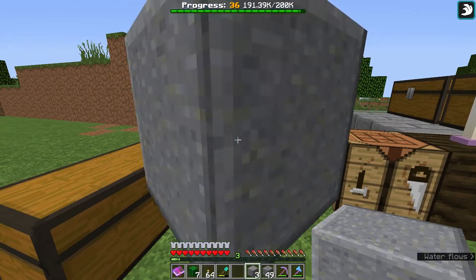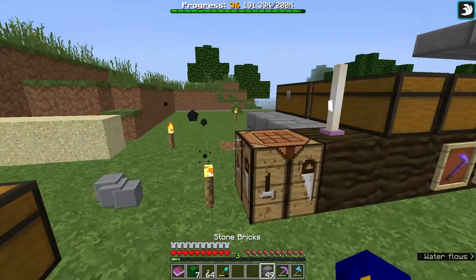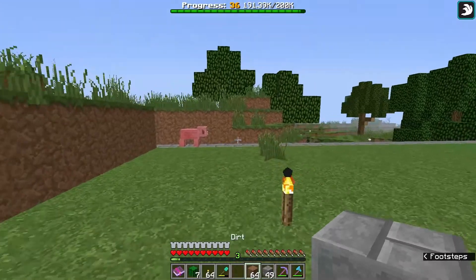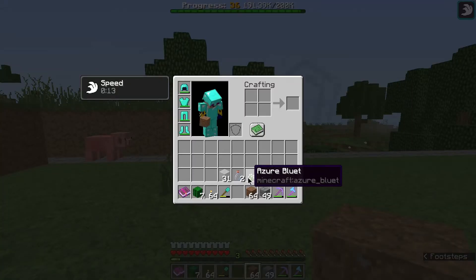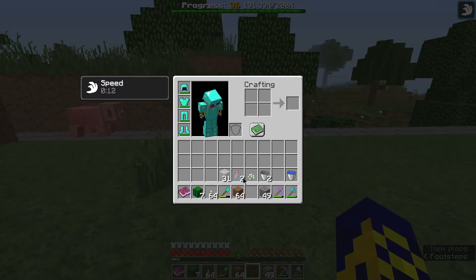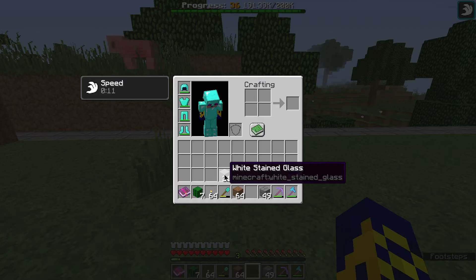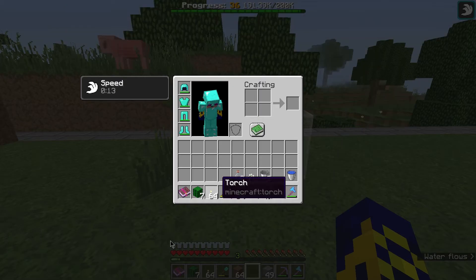Also you can use your hotbar and press Q to drop one item at a time — not very useful. If you want to drop a whole stack at one time, use another option: press and hold the left Control button, then press the Q button, and you can drop one full stack at a time.